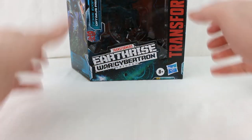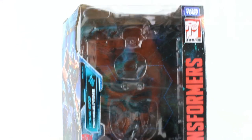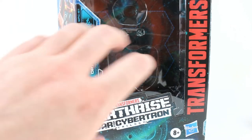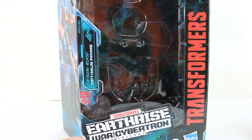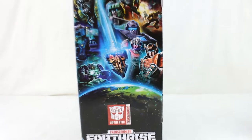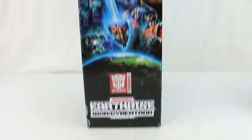You haven't seen that in a mainline in a while. He comes in the big old leader box, green and everything. The green Earthrise logo, eight-plus, Optimus Prime in Cybertronian. You got a nice bit of artwork of him on the battlefield, an Autobot logo and Galvatron on the top, and the line artwork on the side.